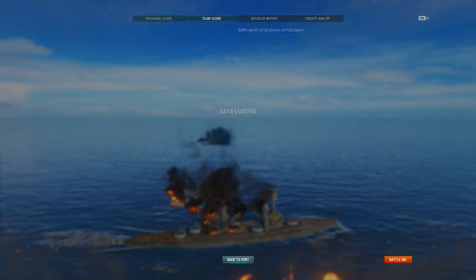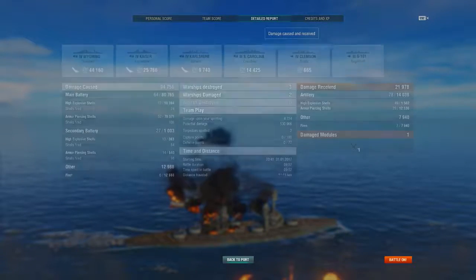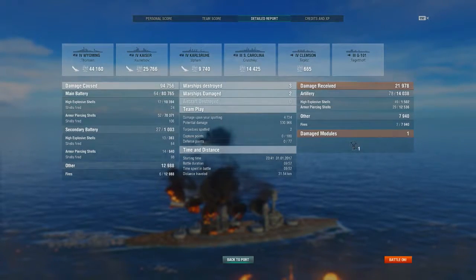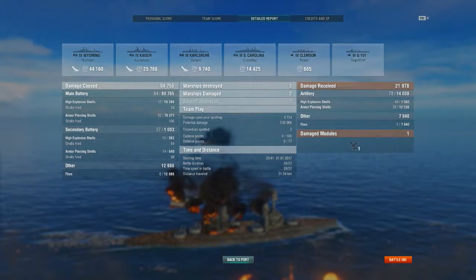Let's have a look at the team score - three ships sunk, not bad, score of 316. Pretty nice. We got a lot of different ships. Got the Clemson, the Tirpitz, the Kauru, the Kaiser, the Wyoming. It wasn't bad.